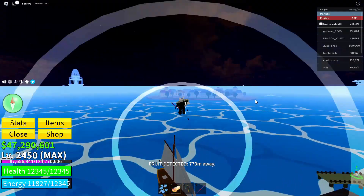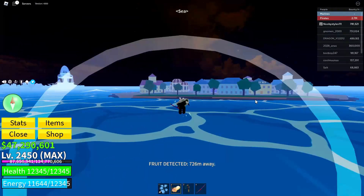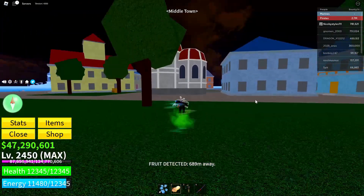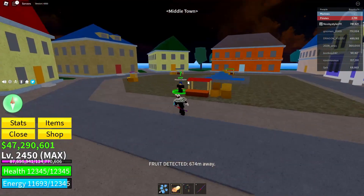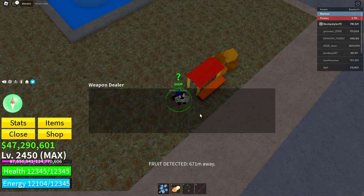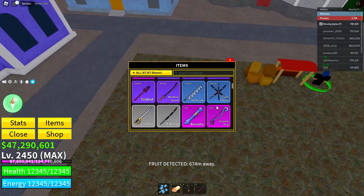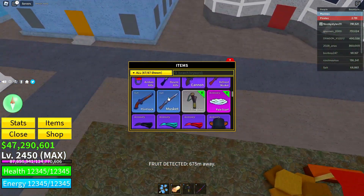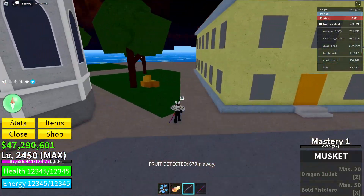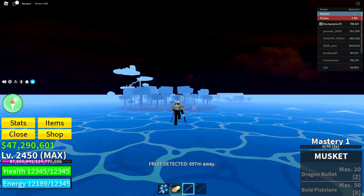Now go over to Middle Town. Go into the weapons dealer and get yourself the Musket — click on purchase. When you have the Musket, go into your items and find it. Now use the Musket to defeat three NPCs. I'm going to head over to the jungle area since it's the closest.